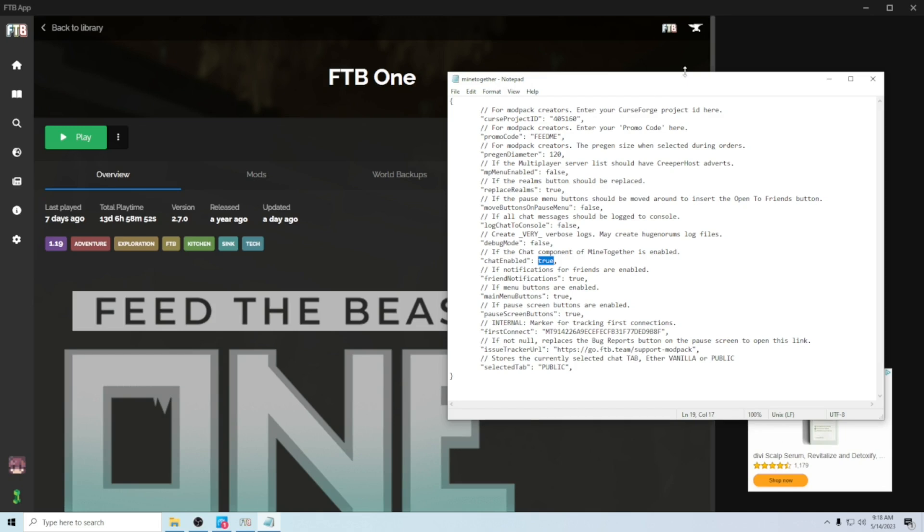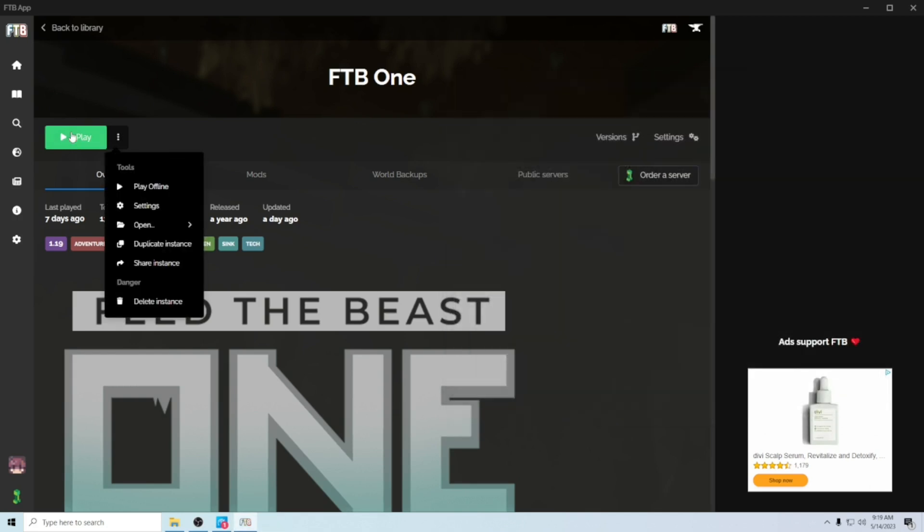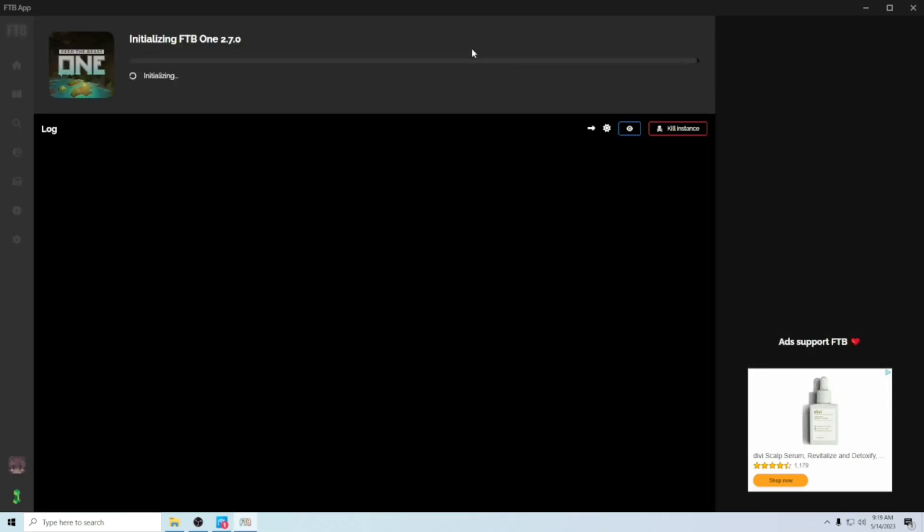If it doesn't have a program associated with it, just associate it with Notepad — it's fine, it won't mess anything up. What you want to do is go down and change Chat Enabled to False, and save the file. You reboot the game and you should be good to go.